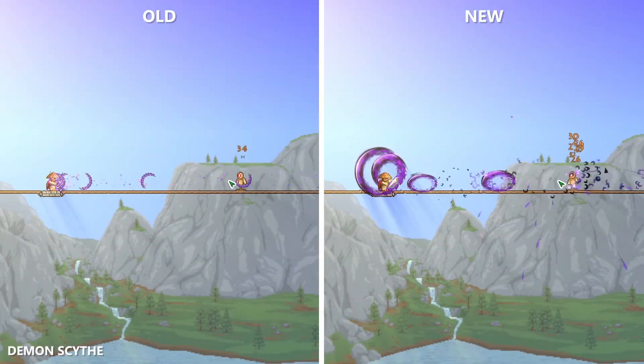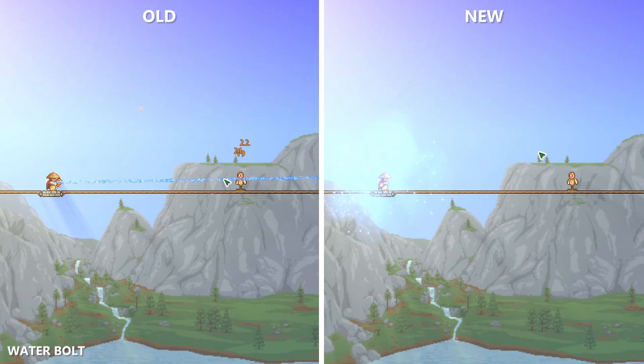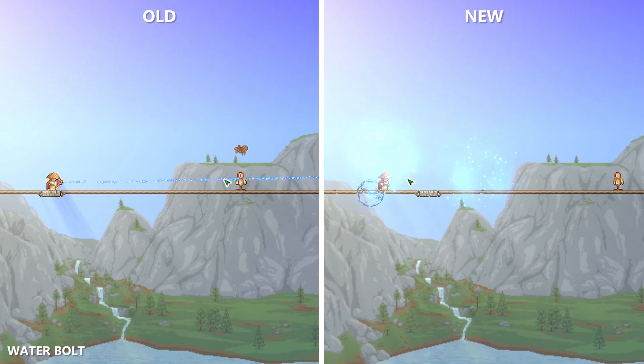The Demon Scythe just looks insane with ramping damage and knockback. The Water Bolt generates water balls, and at 6 stacks, middle clicking amplifies attacks for the next 5 seconds, whereas consuming 1 stack allows you to perform a short teleport to the cursor position.